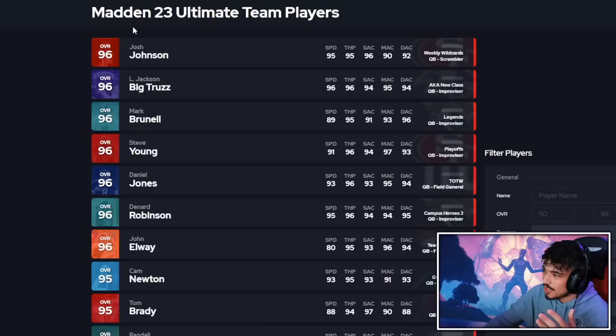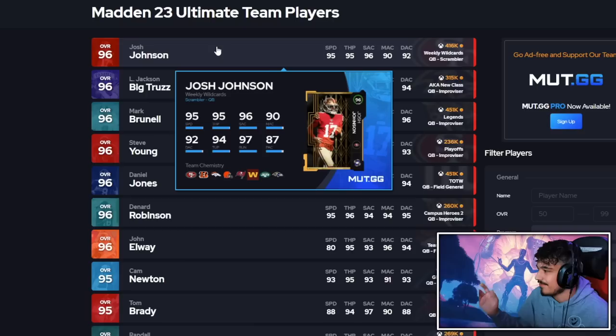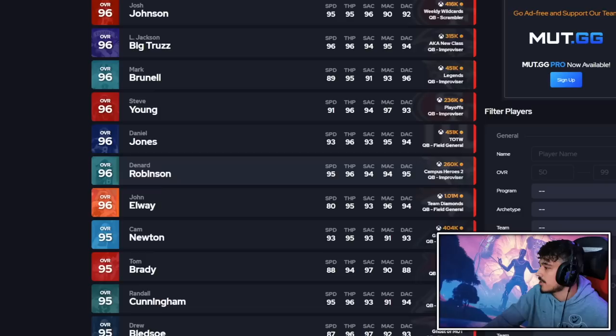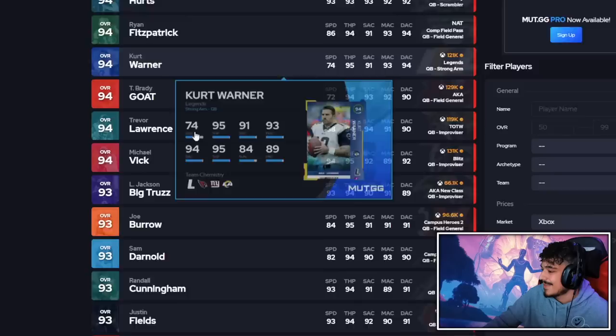There are a bunch of QBs I would take over Josh Johnson. If your play style is to be a runner, Lamar Jackson exists — he can run fast break at 1 AP, set feet at 2 AP, and the trust X-factor, which makes Lamar miles and miles better than Josh Johnson for this price. His release is worse, his abilities are worse. Unless you have one of his theme chems and you're a no-cheat guy, Lamar is your best option. I'd also take Brunel, Steve Young, Daniel Jones, Denard Robinson, Elway, Cam Newton, Brady, Randall Cunningham, Bledsoe, and Patty over him. He falls somewhere in the Tua, Baker, Vic range.